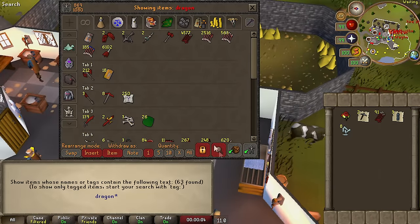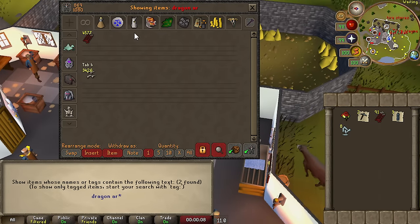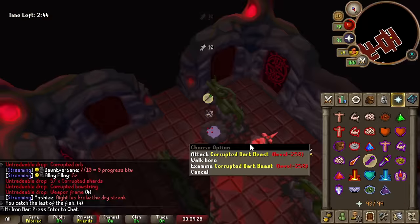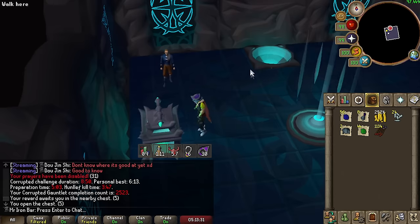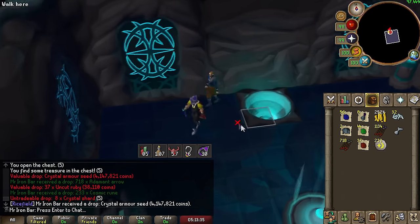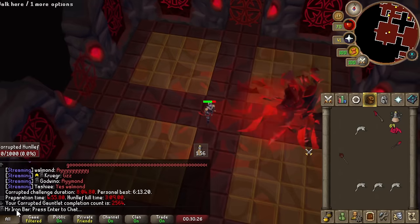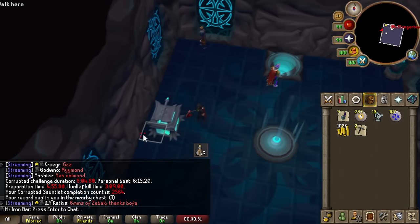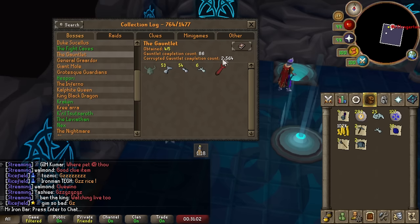Dragon Arrows — we're almost back to 10K, sitting at 8,000 Dragon Arrows. Usually Hunllef notices me from a mile away. Another Armour Seed — I haven't gotten a Weapon Seed in a bit. The RNG started going the opposite way, but now we've finally averaged out on the Weapon Seed.